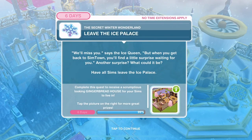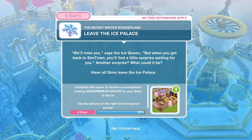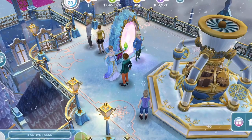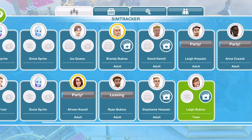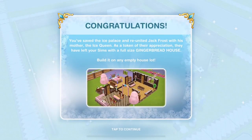Leave the ice palace. 'We'll miss you,' says the ice queen. 'When you get back to Simtown, you'll find a little surprise waiting.' Click on all the Sims and send them home - we've left the ice palace. Congratulations! You've saved the ice palace and reunited Jack Frost with his mother the ice queen. As a token of their appreciation, they've left your Sims with a full-size gingerbread house.